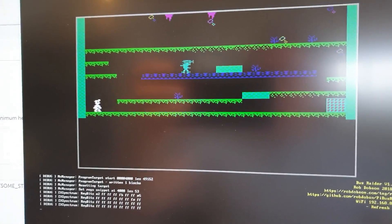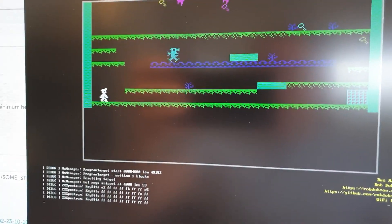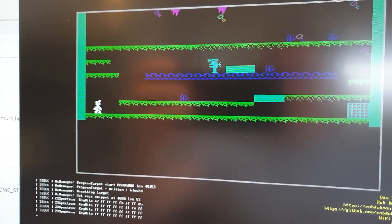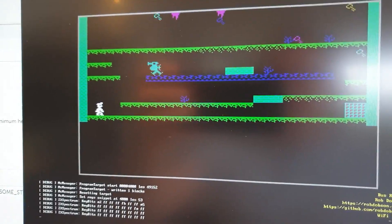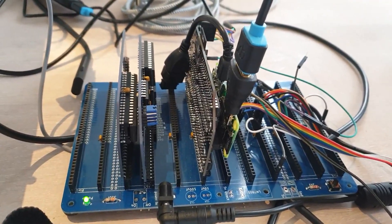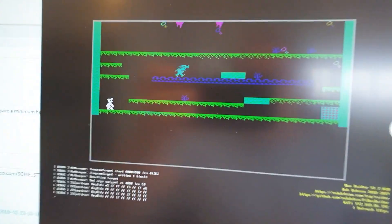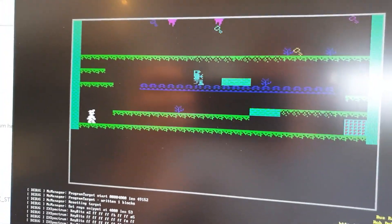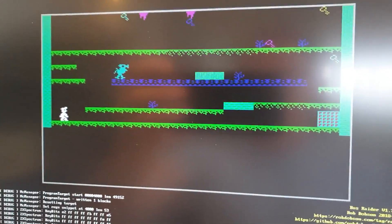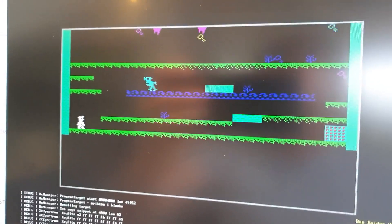Here's a quick video of playing Manic Miner on the Bus Raider 1.7. This is all emulated. As you can see, the Bus Raider is providing the video signal, and this is created by monitoring the memory of an RC 2014 retro computer using the Bus Raider hardware.